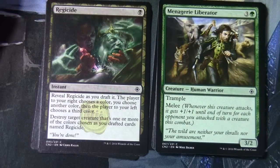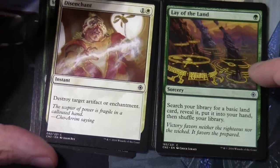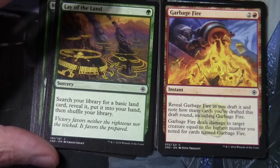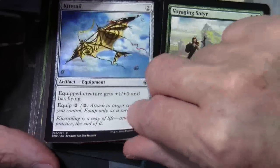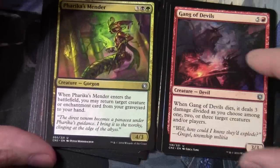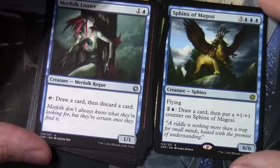Menagerie Liberator has Melee on it: whenever this creature attacks it gets +1/+1 until end of turn for each opponent you attack with a creature this combat. Disenchant and Lay of the Land are also here. Garbage Fire is another draft-affecting card: reveal it as you draft it and note how many cards you've drafted this draft round including Garbage Fire - it deals damage to a target creature equal to the highest number noted for cards named Garbage Fire. Kite Sail, Voyaging Satyr, Fareak's Mender, Gang of Devils, Merfolk Looter, and Sphinx of Mugosi is our rare.